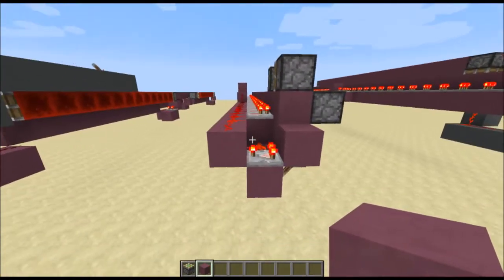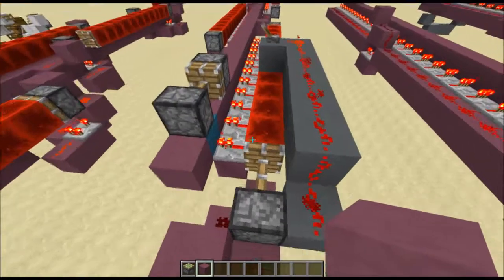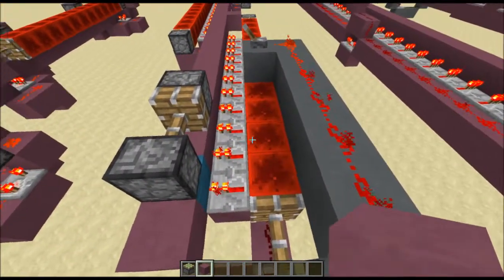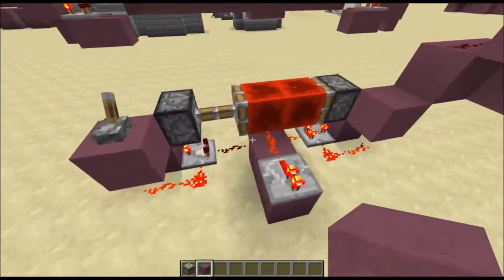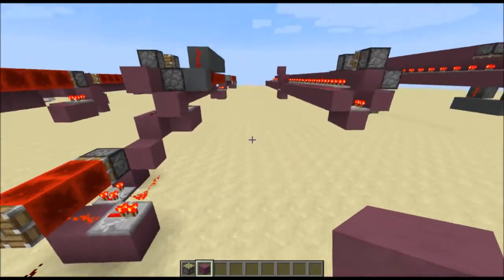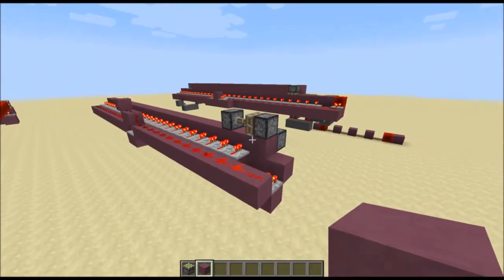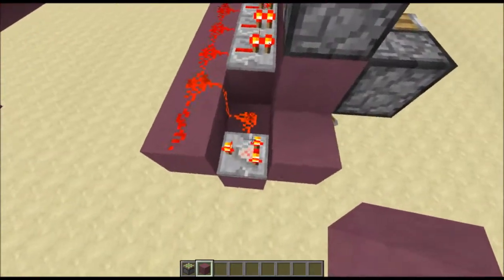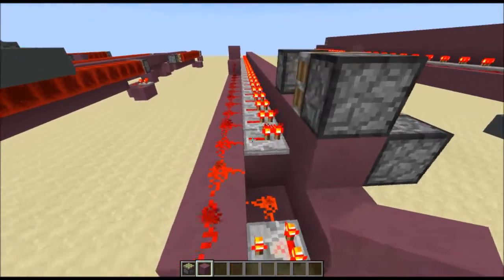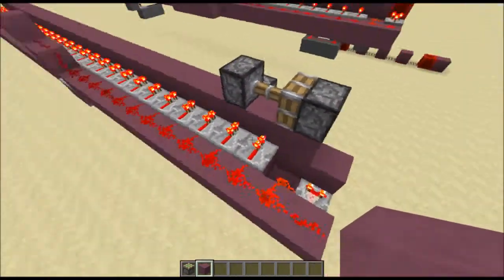So here's our next design. Basically, I tried to figure out a way to take the pulse, or the clock, of the pistons — this was my original prototype here. It basically makes a clock out of the pistons, which is fast enough to operate the piston worm. I took that idea, and I actually found out that if you just use a comparator clock, it is just as fast as the piston clock, and it works fairly well.